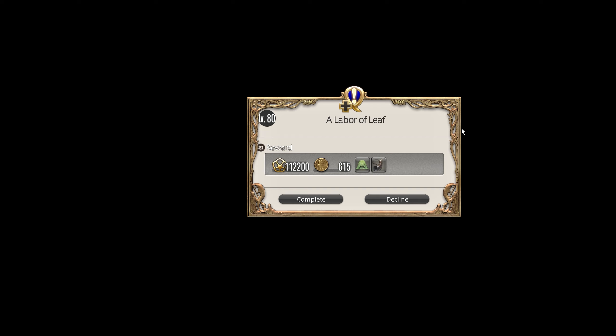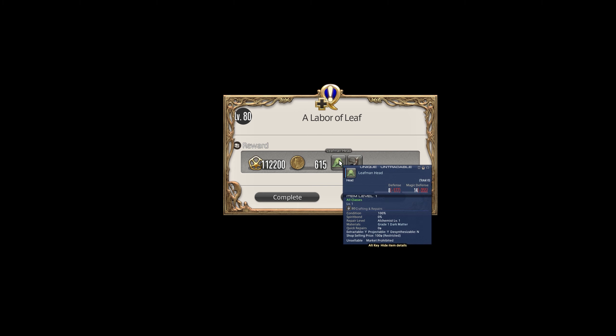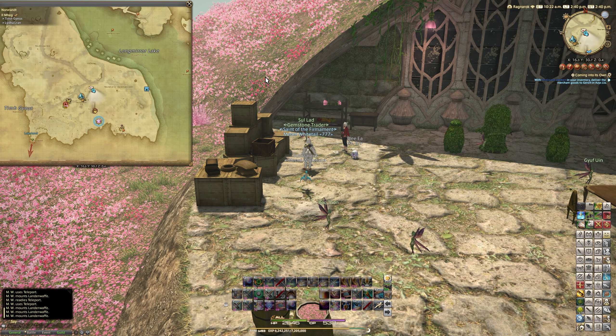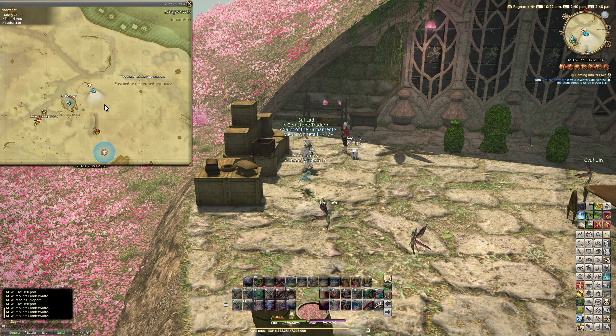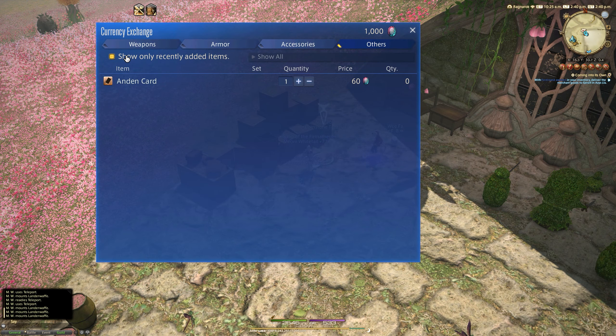The rewards then - we get two rewards from this. Custom delivery clients are becoming some of my favorite content added to this game, especially since we got El Toe before in the Ishgard restoration with that particular turn-in. We get ourselves both the Leafman headpiece, which is a glamour piece for level one and above. We can make ourselves look like a Leafman. And we also have the Andon III horn. Not only do we have the custom deliveries client complete now, but we also have access to some other stuff.